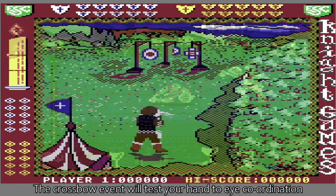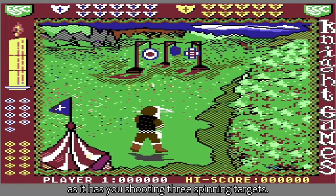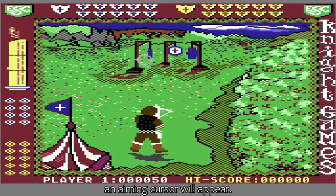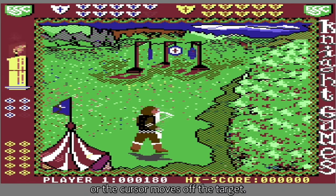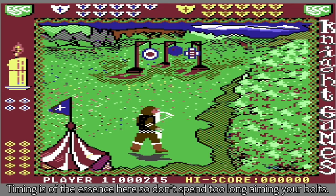The crossbow event will test your hand-to-eye coordination, as it has you shooting three spinning targets. Pulling back on the joystick loads the bolt, and a split second later an aiming cursor will appear. Guide this wobbling entity over a stationary target and shoot the bolt by pressing the fire button before it spins again or the cursor moves off the target. Timing is of the essence here, so don't spend too long aiming your bolts.